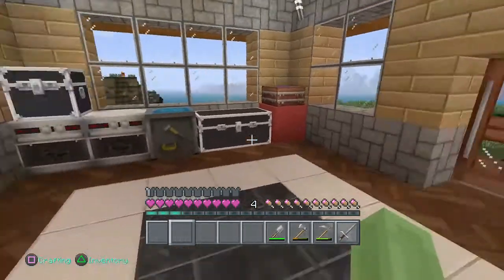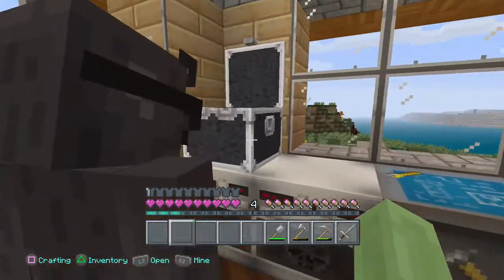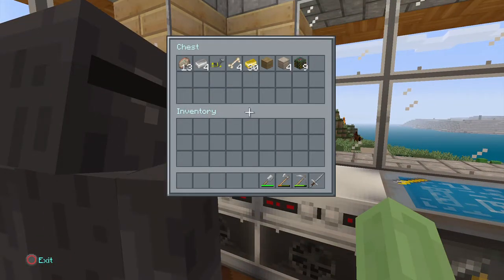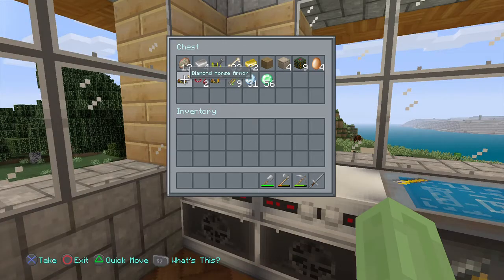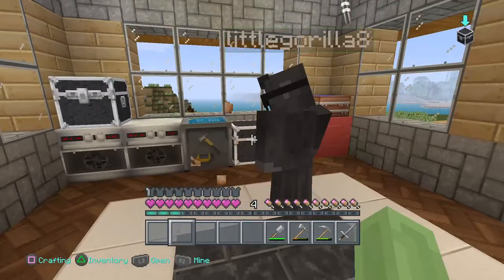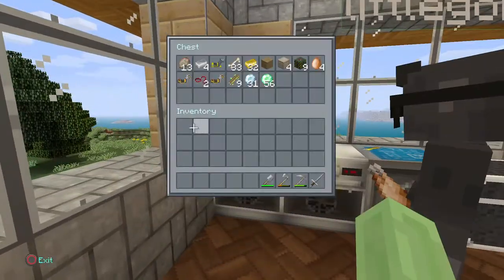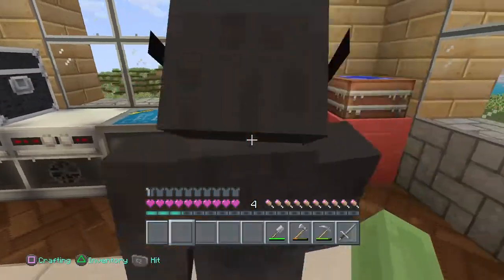I didn't know we had seeds and all. Just put all this stuff in the chests - this one's full. We've already got diamond horse gear - two diamond horse gear, two diamond leads, two iron armour for the horse. It's brilliant!